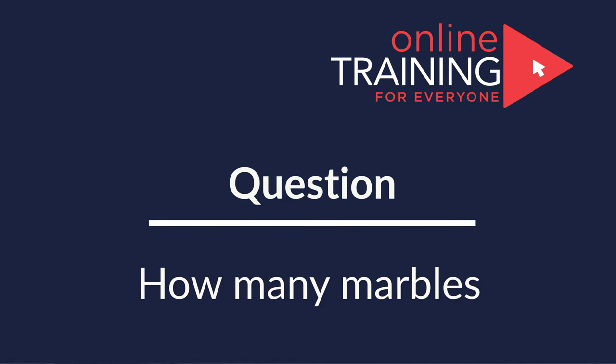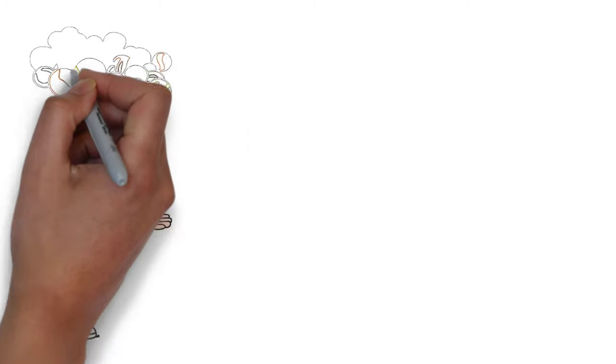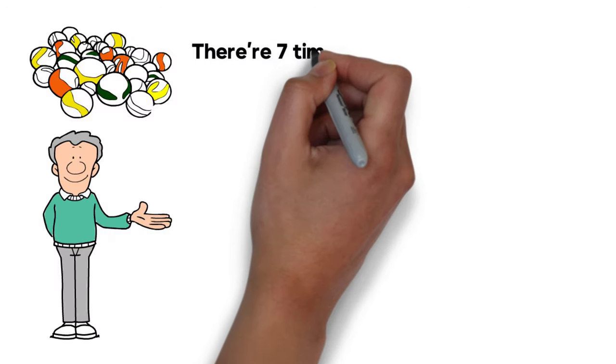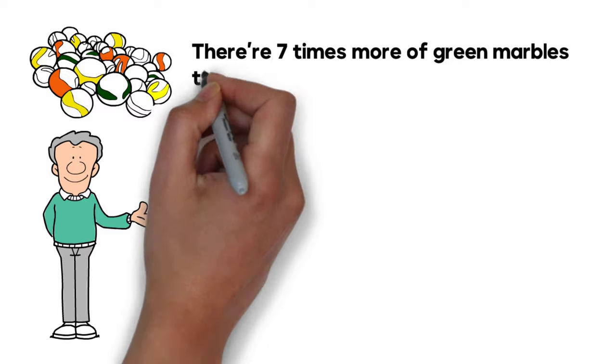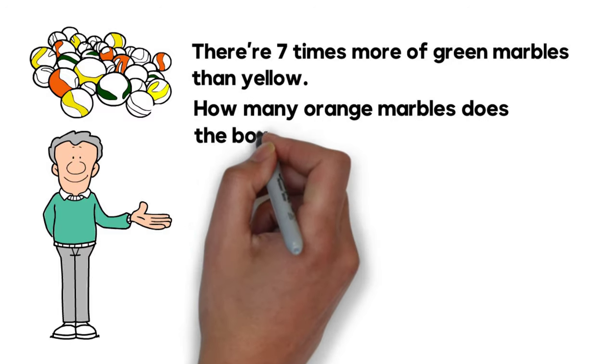Here is the cool problem, which is easy to understand, but might be a little tricky to solve. The box has 15 marbles of green, yellow, and orange colors. There are 7 times more green marbles than yellow. How many orange marbles does the box have?